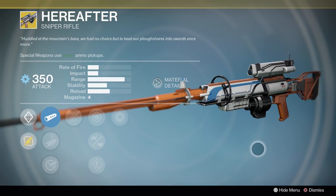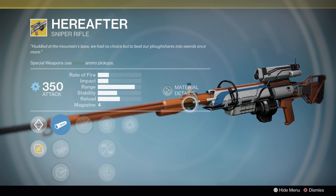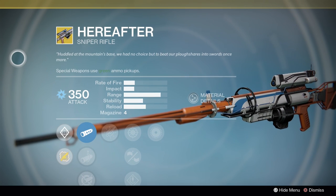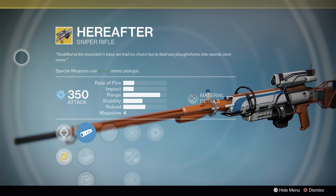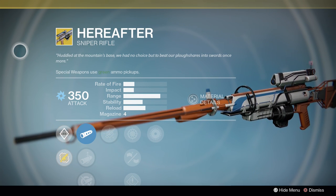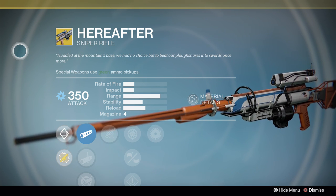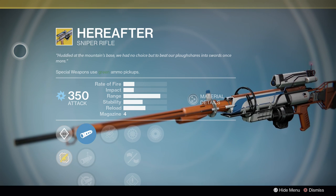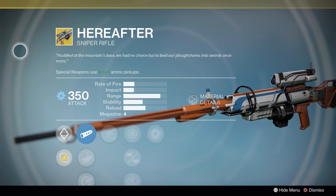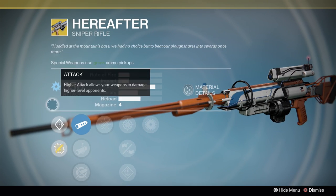Hereafter sniper rifle — this is quite possibly one of my favorite weapons in the game, just because it has a square scope on it and it looks pretty cool. Great sound when you fire it. It has one of the coolest flavor text lines: 'Hold at the mountain's base. We had no choice but to beat our plowshares into swords once more.' A plowshare is a farming implement, so the farmers had to become warriors once again after having already been warriors. I like the visuals it puts into your head.